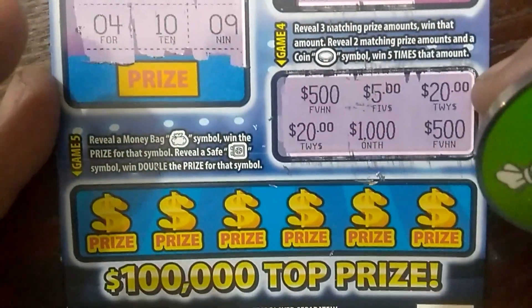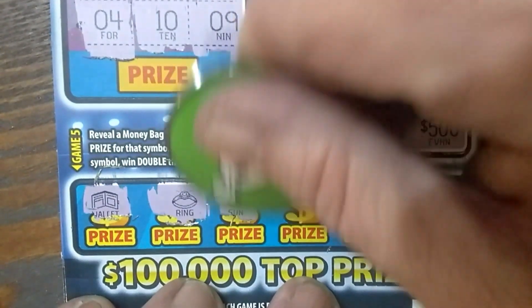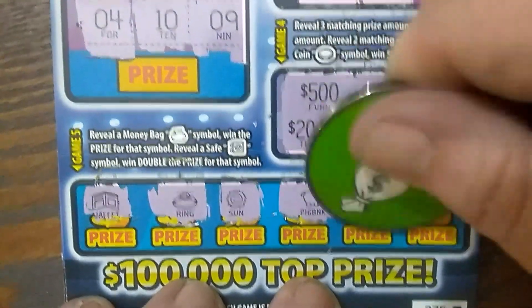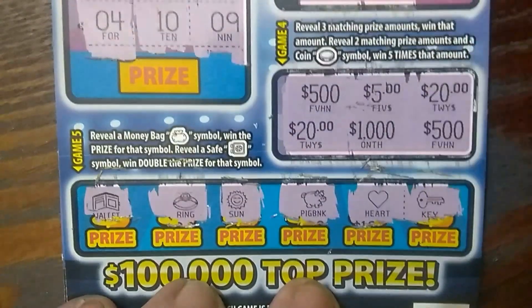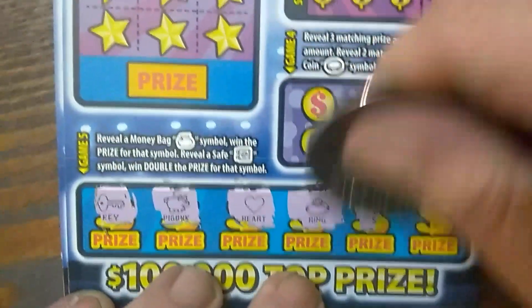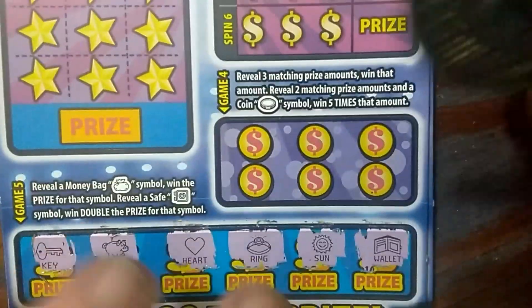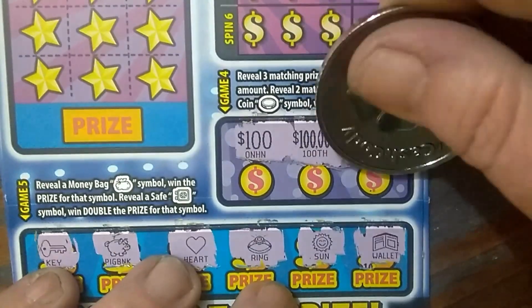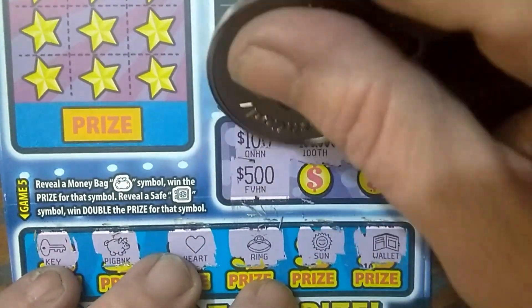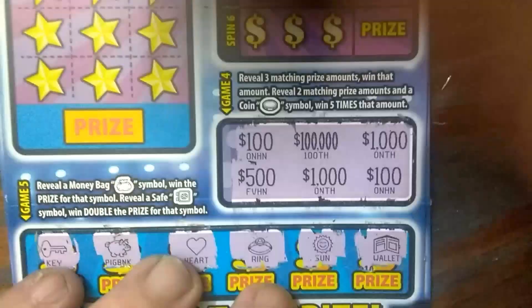Down here you're looking for a safe to win double or a money bag for an instant win. We have a wallet, a ring, a sun, piggy bank, a heart, and a key. No win on this one. Starting on the bottom of the next section: $100,000, $100,000, $1,000, $500,000, $1,000 — too bad it wasn't a coin. $5,000 would have been sweet.